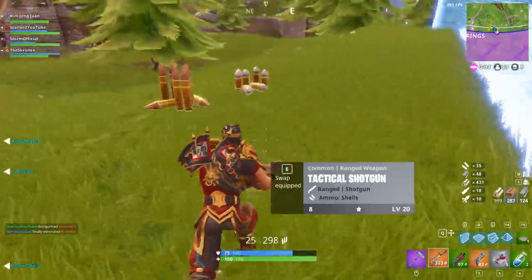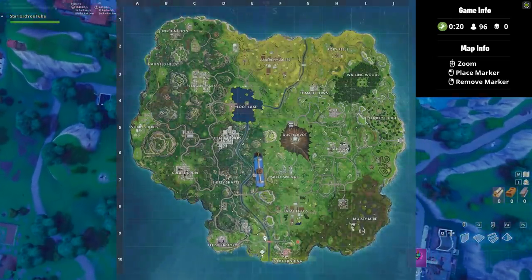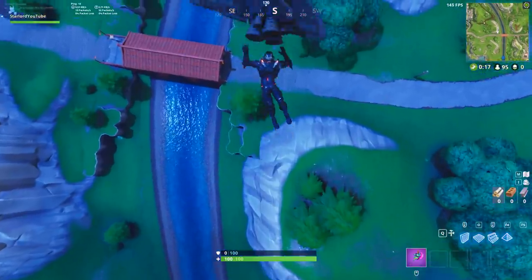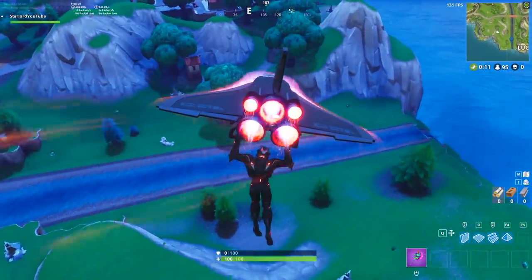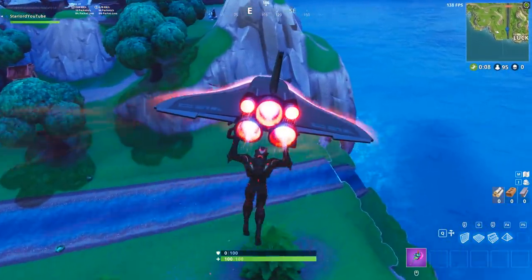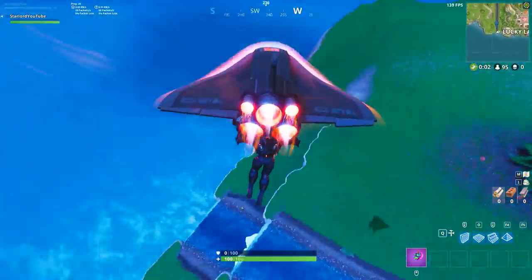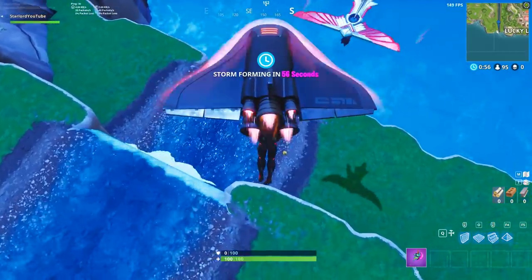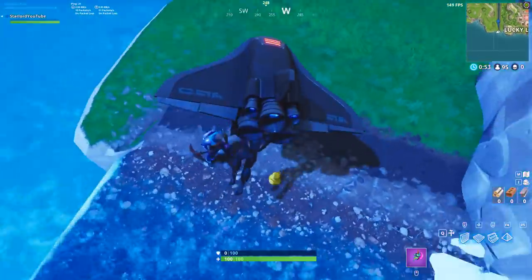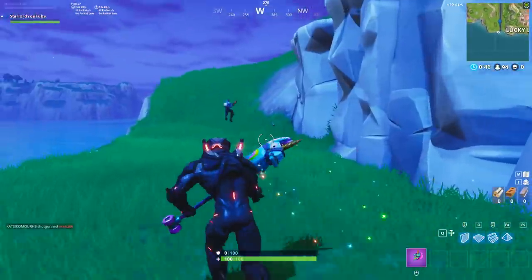Starting off with the first location, we're going to be landing near Lucky Landing itself — or I guess you could call it Ducky Landing now. This is located right here on the kind of riverbed right at the bottom where the water goes off the island. Now if you are scared about people stealing your ducks, don't worry about it. I was genuinely worried that this dude with the Valor glider was going to steal the duck, but the Fortnite developers have thought about this — you can actually just share the same duck.